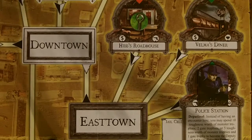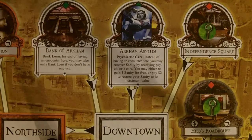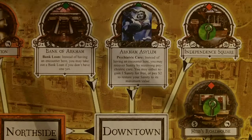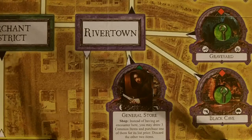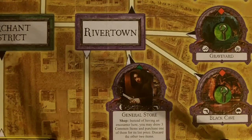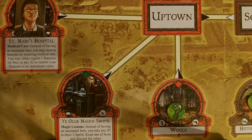For our starting areas, Joe is starting at the police station — he is the only investigator in East Town. Lola is starting at the Arkham Asylum — she is the only investigator in downtown. Diana is starting at the general store — she is the only investigator in River Town. And Min is all the way at the other end of Arkham, starting at the hospital.